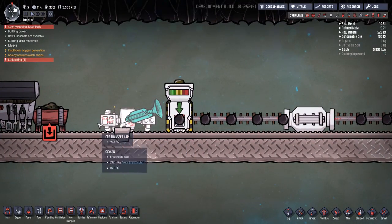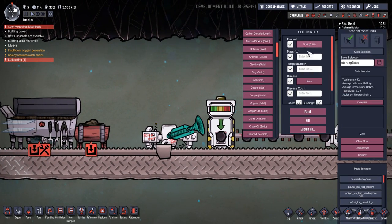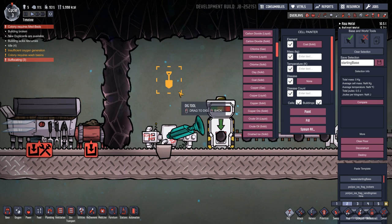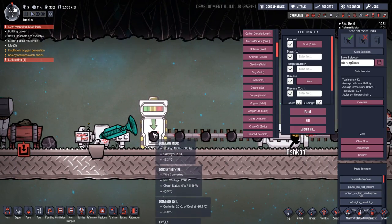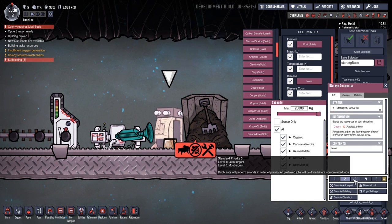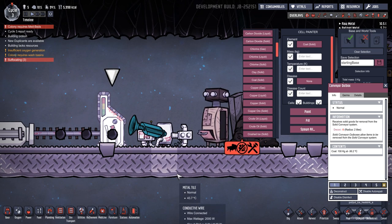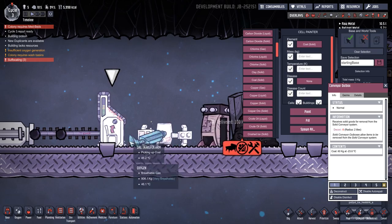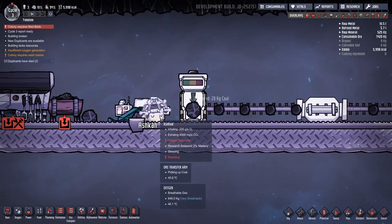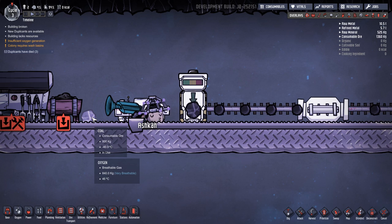Basically we have an ore transfer arm which will suck items up from the ground. Let me put some items on the ground — I'll paint in some coal like that, and then if I dig that it will fall on the ground. This is actually full up. Let's set the priority — we'll put that on priority one. There we go, and that's starting to suck the coal from there into here. You can see it moving along. This is picking up coal from the ground — Ashcan is sort of in the way.